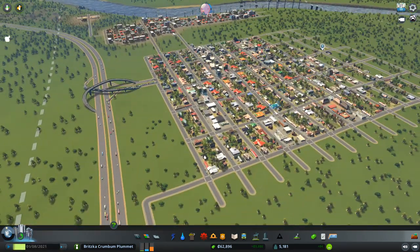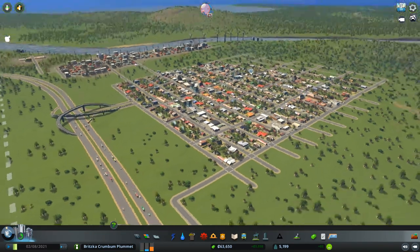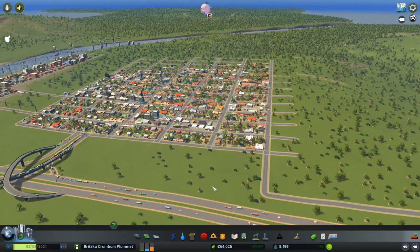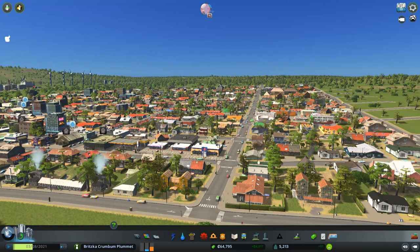One of the things I did do is I turned dynamic weather on, so we are going to start seeing rain and I'm going to have to start watching out for flooding. I did this just because it's a common occurrence in my city, and I can already tell right here we're going to have some issues, but we'll deal with that when the time comes.